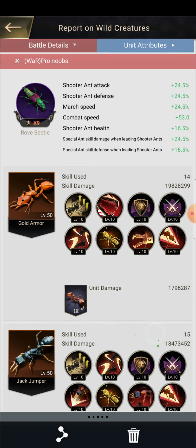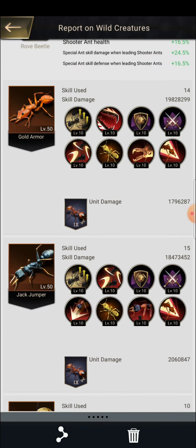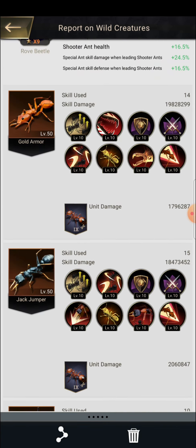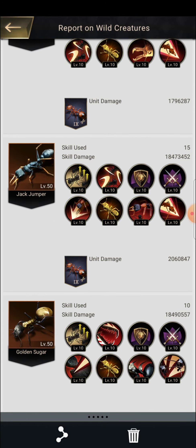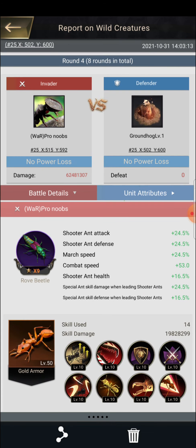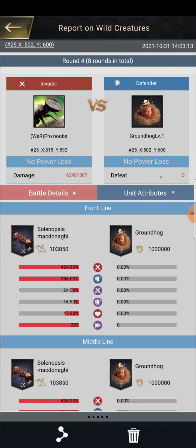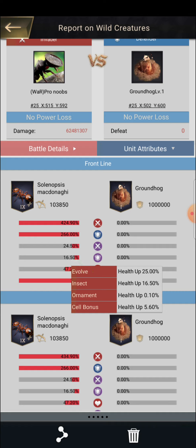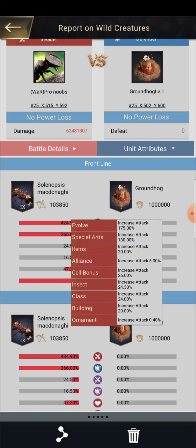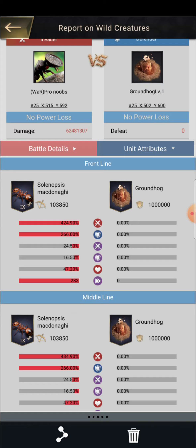Golden Sugar used 10 skills and dealt 1.849 million damage. Jack Jumper was similar, and Gold Armor used just 14 skills and got 2 million damage. Those were the things which affected this battle and got me to 62 million in groundhog. My combat speed increased more than 70 in just the last week, and my health stats also saw the biggest increment in my whole gameplay. I also got T9 enhanced troops in just the past two weeks.